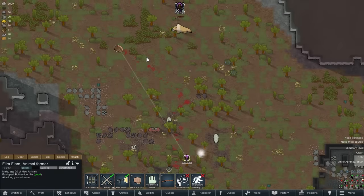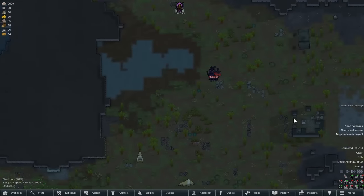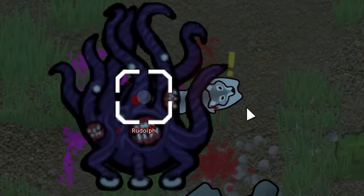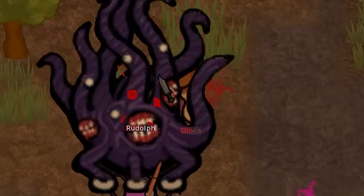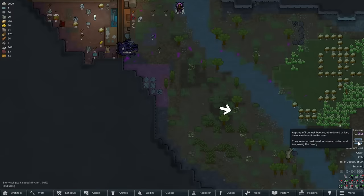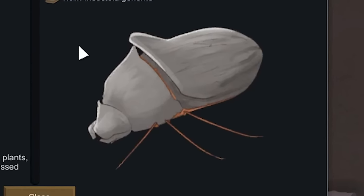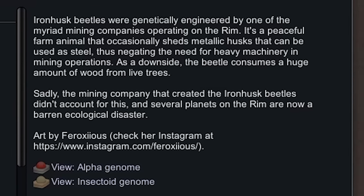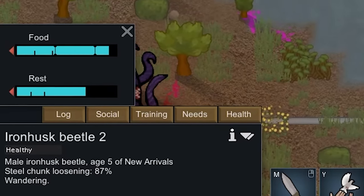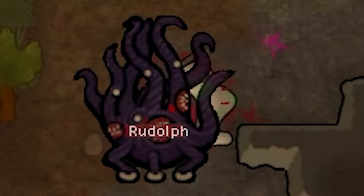In the meantime, we hunted more animals, kited an electric goat around for about 12 hours, and watched Rudolph dumpster the local animal population. Our first raid came around, and wished they hadn't. Some Ironhusk beetles also randomly joined, which was insanely good because they're one of the best farm animals in the game. They have massive armor, can be trained to guard, and produce free steel. Their downside is that they eat a ton — not like they could exceed Rudolph, though, who is bringing a whole new meaning to eating a horse.